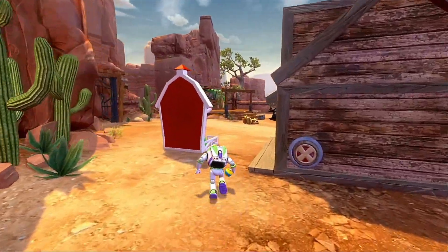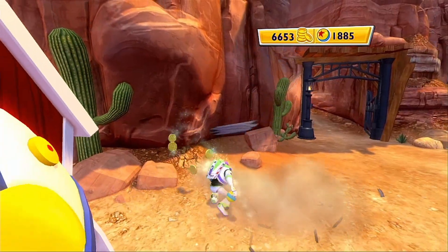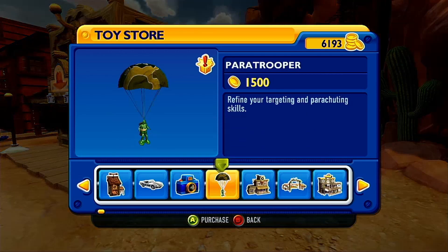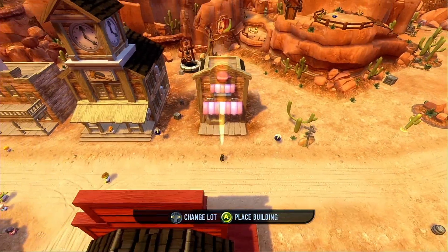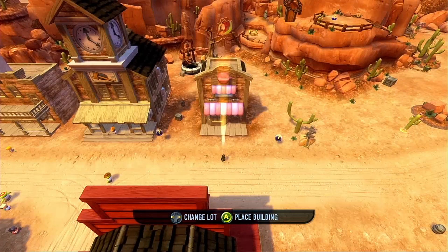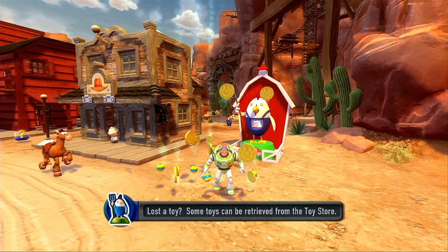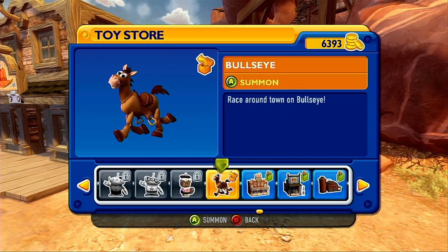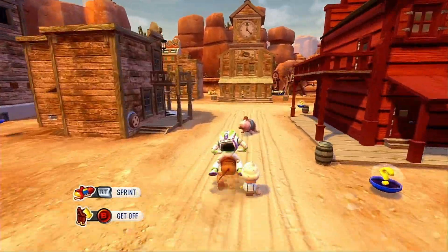Looks like Stinky Pete doesn't mean anything right now. How many coins do we have? 6,653. We may as well build another building — like the Muffin Shop. Can't get enough muffins, am I right? Let's place it over here. Power Shopper. Lost a toy — some toys can be retrieved from the toy store. I forgot to mention: some toys, like Bullseye, can actually be summoned whenever you're at a toy store. If you ever lose them, you can just spawn them in. That's pretty cool.